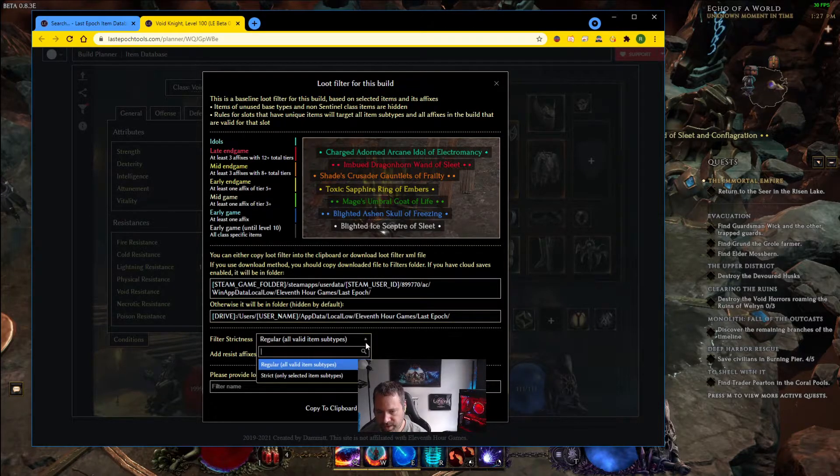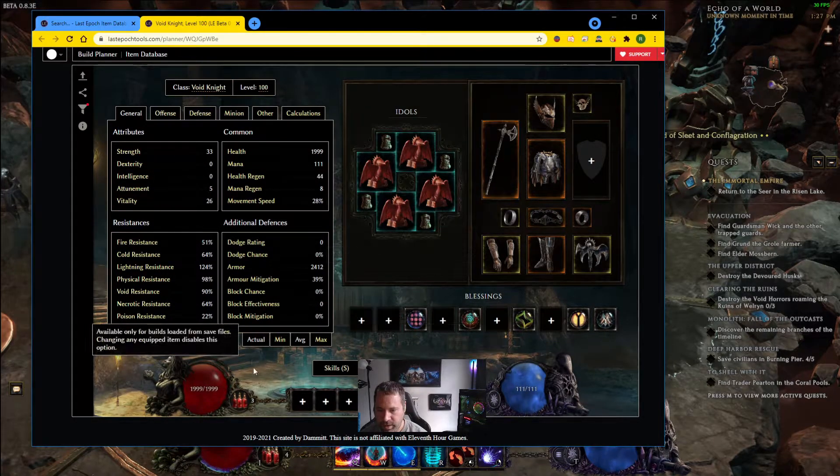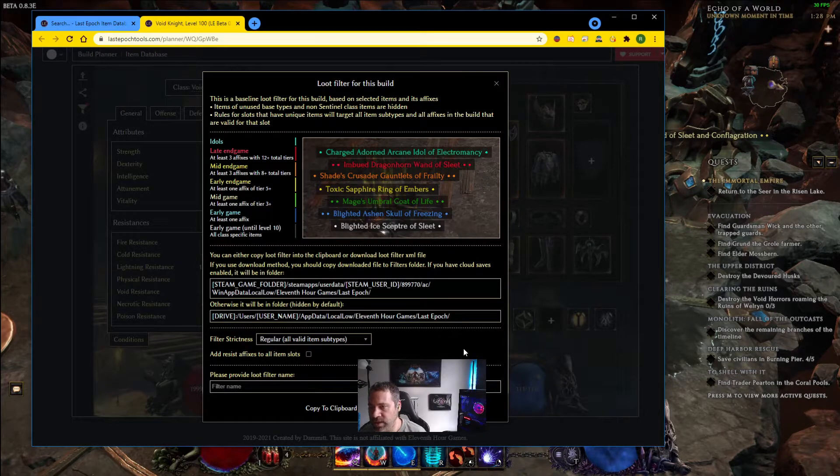You can also change the strictness - you have regular and strict. This affects subtypes; for example, a winged helmet is a subtype of the helmet slot. With the strict setting, it only selects certain item subtypes - I think just the one you've chosen. I suggest at least for your first filter just go with regular - you will see all the base types, which can be a little annoying, but it will prevent you from being way too strict.